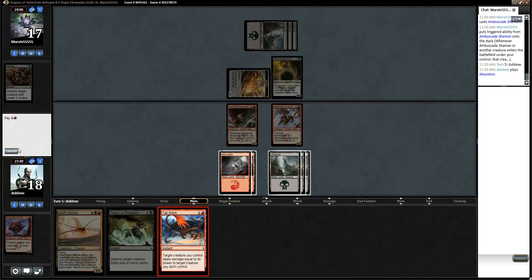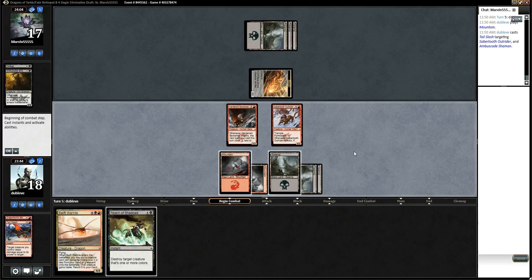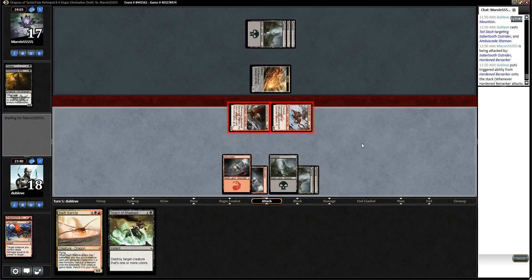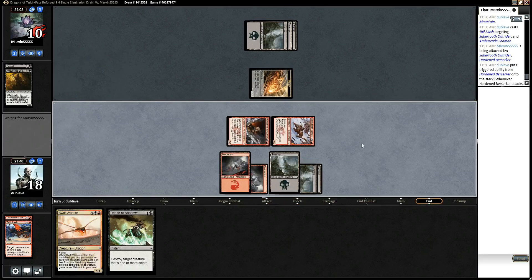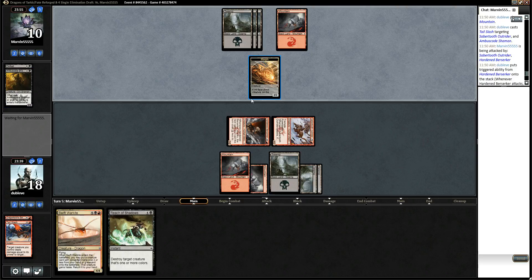Ambuscade Shaman — this guy's got a pretty aggressive deck, it looks like. We can hit Swift War Kite here, but I think I might just want to kill this Ambuscade Shaman to get it out of the way. Then we can attack for seven. Oh wait — they don't fight. For some reason I was thinking they were going to fight, and I remember how Tail Slash works. This is fine. Next turn I'll still be able to cast Swift War Kite, probably. If not, I'll have Breach of Shadows if he plays something scary. It looks like this matchup is going to be really quick and really racy — he's probably in the same type of deck.